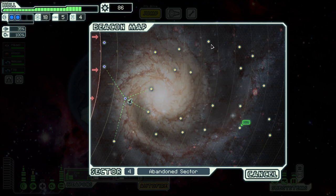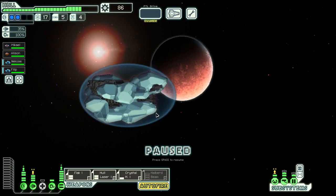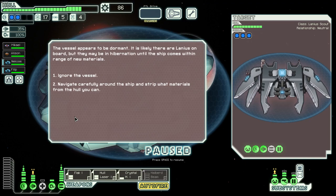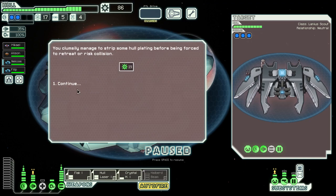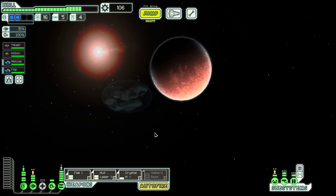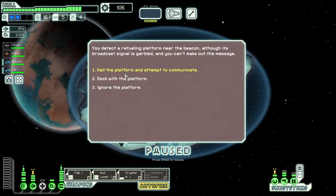Do we go up or down? The classic conundrum — I think we keep going down. Let's come out to this strange beacon. We will investigate the vessel. 19 scrap — okay, not bad. Maybe should have attacked it but we still got something from it, it wasn't a waste.